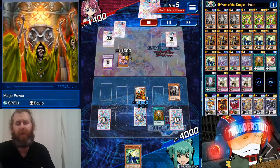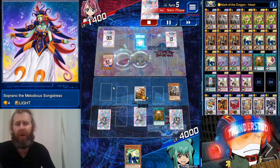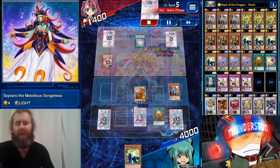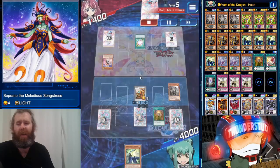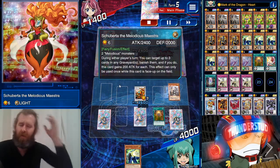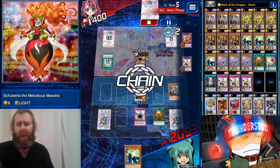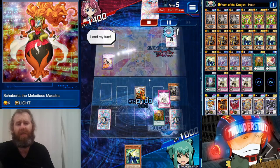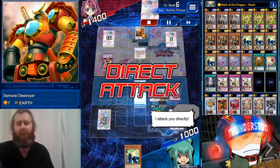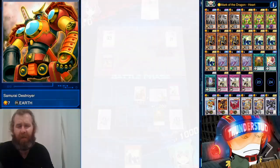That's Samurai Destroyer - dunk on him! Samurai Destroyer dunks on Bloom Choir - you're just a regular monster with 1k attack, absolutely dunked on him with Mage Power. Now he goes with another Soprano, then Flash Fusion - we're letting this happen. We could stop anything he does with our Solemn Scolding. We stop the Shibertas effect - he's trying to banish our monsters, we say no. He has to end his turn and Samurai Destroyer hits for lethal.